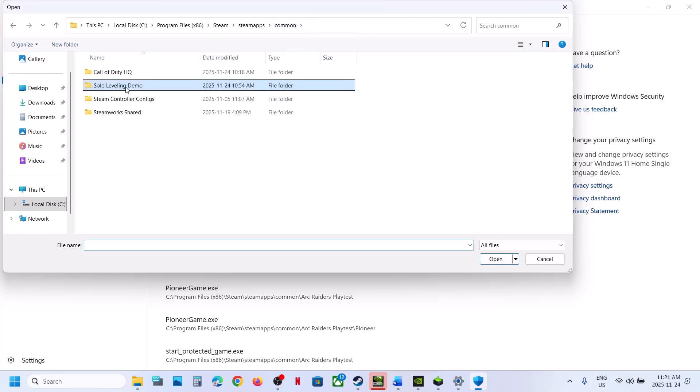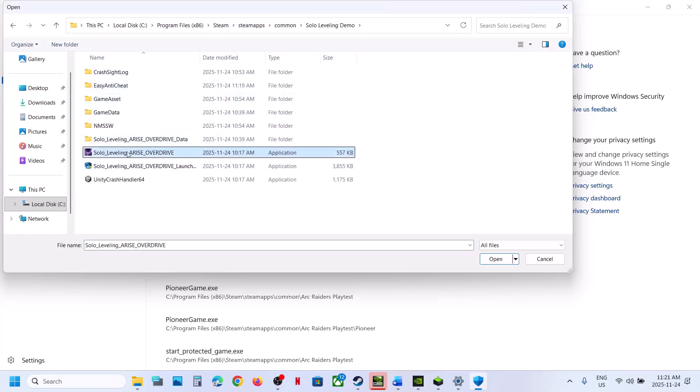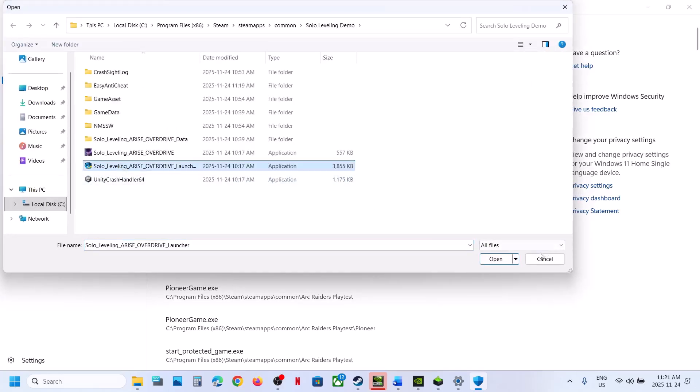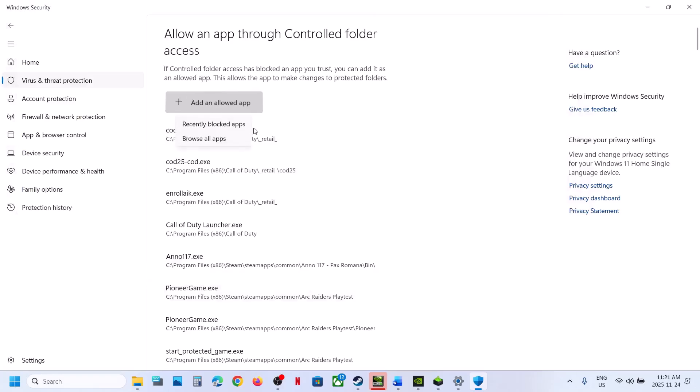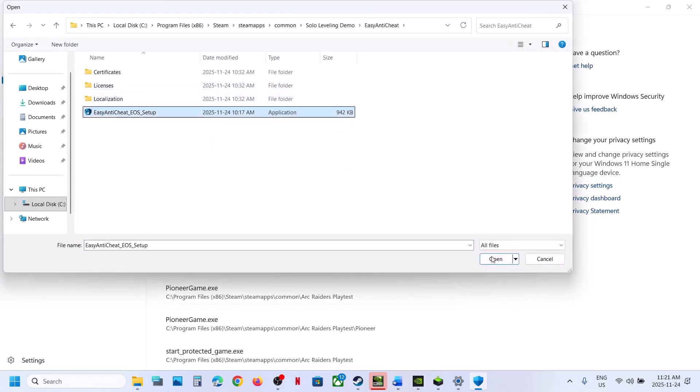Go to the game installation folder and select the game exe file. Click on Open. Again — Browse All Apps — you can select this exe file and click Open. Again, Add an Allowed App — Browse All Apps — open the Easy Anti-Cheat folder, select that exe file, and click Open.